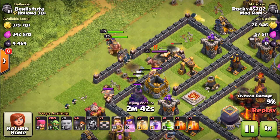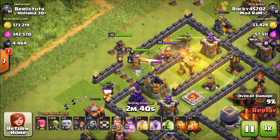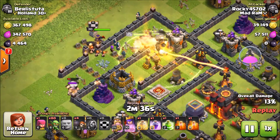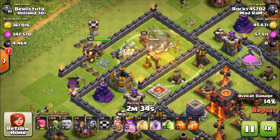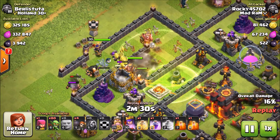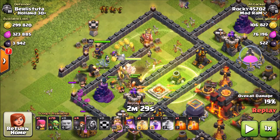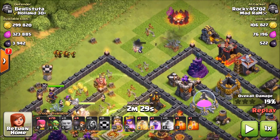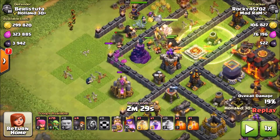We send in the King and Queen to take out that hero and work their way through the base. Then we send in our clan castle troops — I was getting Valks from the clan castle, which was really nice and helped out quite a bit. You can kind of make a line: before we even deploy, I deployed a little early because we still had some storages, but you want to make a line to the Town Hall and the dark elixir.